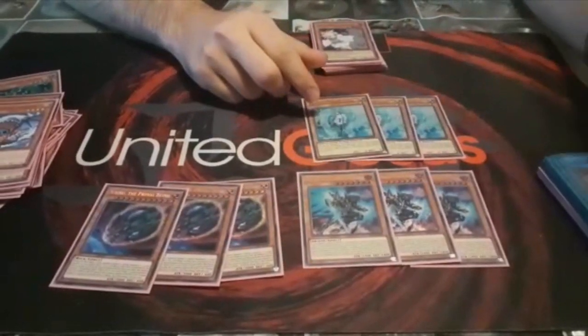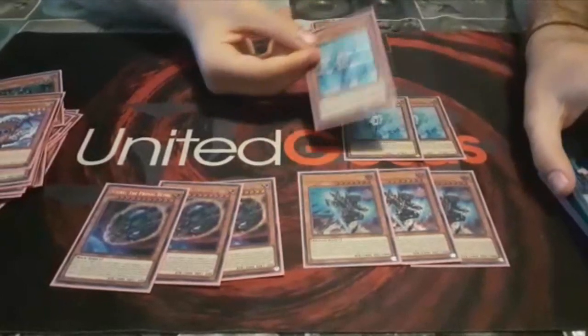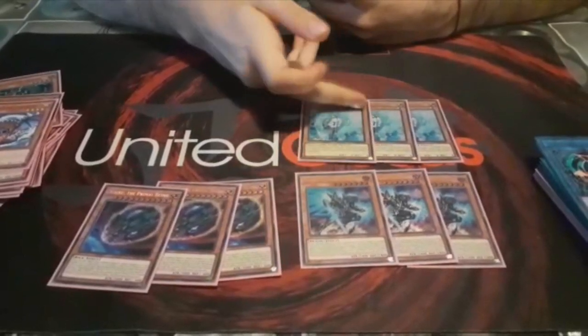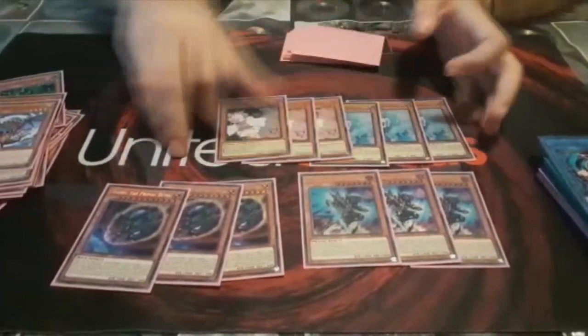This deck is also playing Lyrilusc Assembled Nightingale at 1, so I can make the Roaring Skyscrapers Anima. Also, the Chaos Space needs to discard a Light or Dark monster, so I play 3 Ash Blossom.